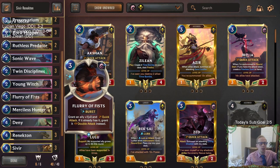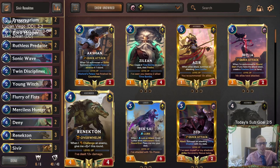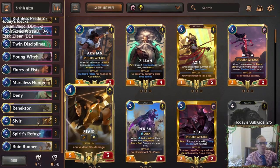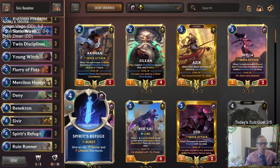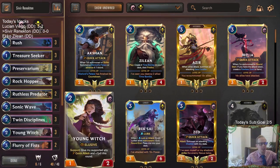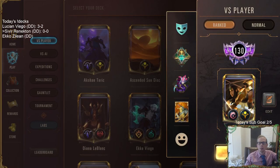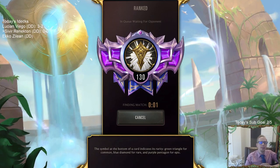We'll have two copies of Flurry of Fists for our Quick Attack allies to give them Double Attack, so we could make a big Renekton with Double Attack and Overwhelm. We can throw that on Sivir as well. Triple Spirit's Refuge — that card is amazing. This deck's looking real good, so let's go play five ranked games and see how we do.